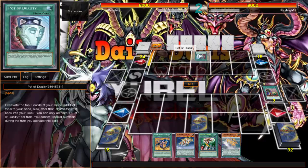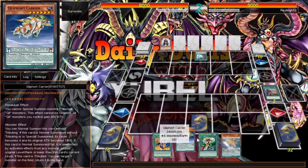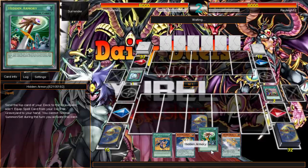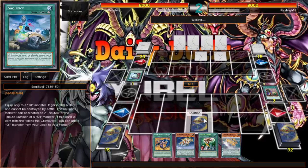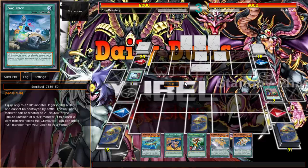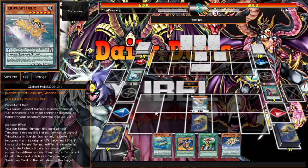Sacrifice getting limited to one is a fair hit — it's a very powerful card. Grabbing it with Hidden Armory at the start of the duel seems like a fine idea, because without it my plays aren't as good. We're going up against Volcanics here, which should be interesting to say the least.